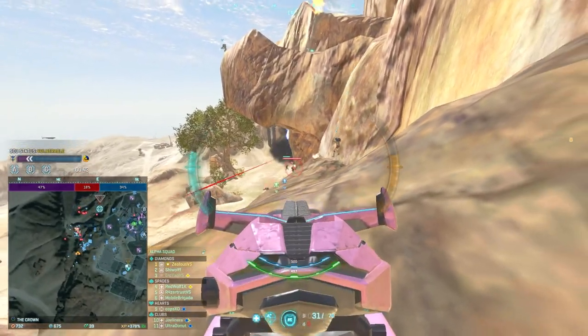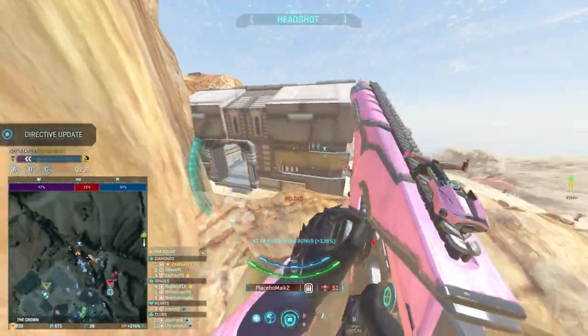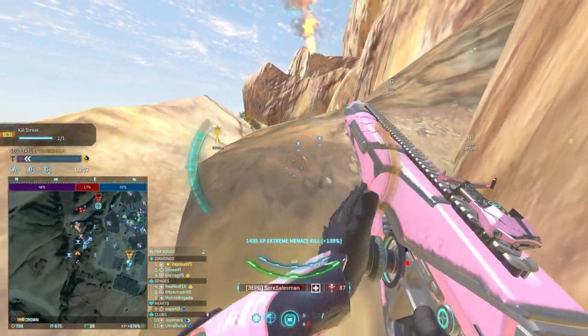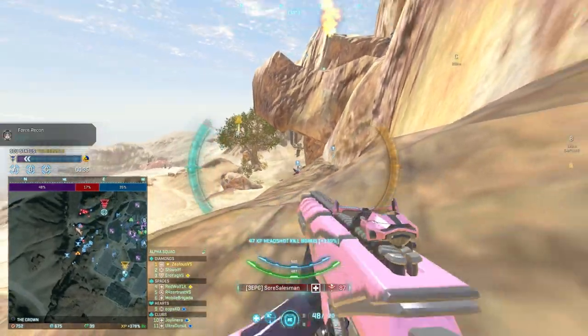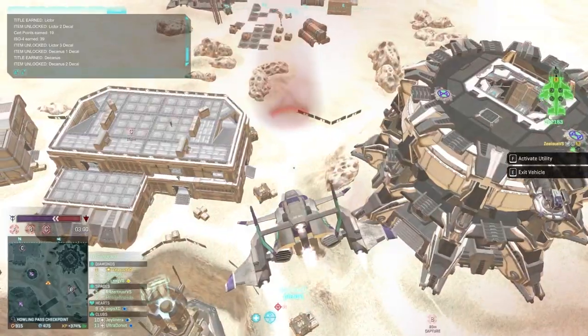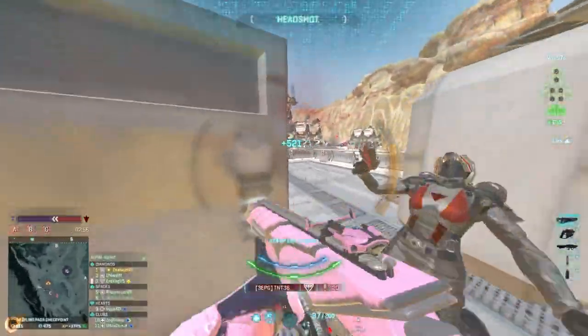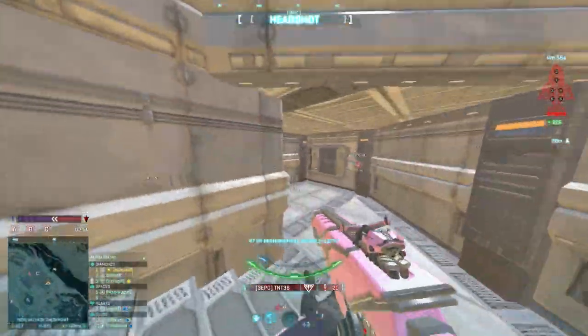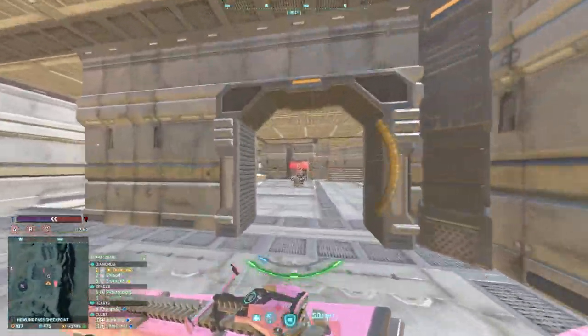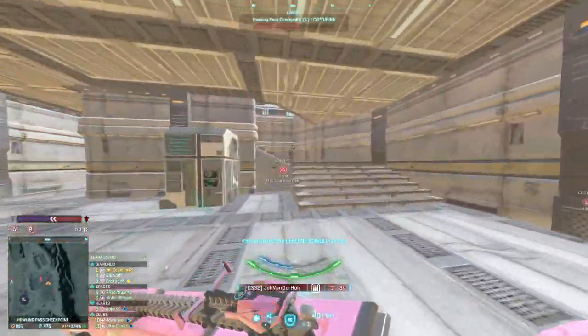Point-holding aside, strafing is fairly common knowledge, but make sure you're actually holding A or D when shooting someone and strafing left or right. If you're moving forwards or backwards, you may as well be standing still as far as the opposition is concerned. You want to be moving left or right, and of course make sure you're in at least some form of cover.